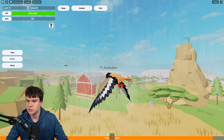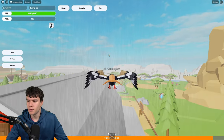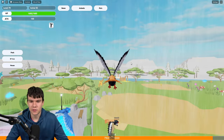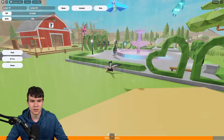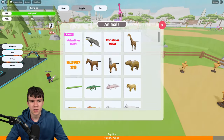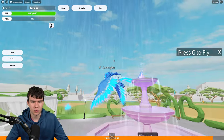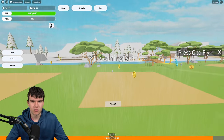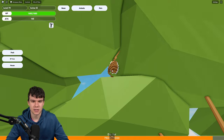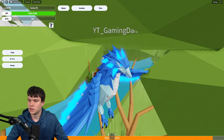All we're going to do next is come right the way over here toward the snow area. Underneath this tree, you guys will find the next egg. Let's click on it — boom, there we go. Character unlocked, which is nice. That's quite an easy one to get over there.